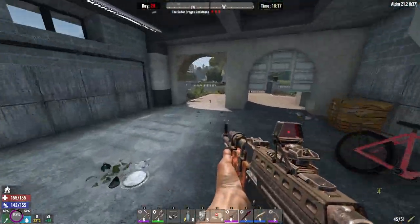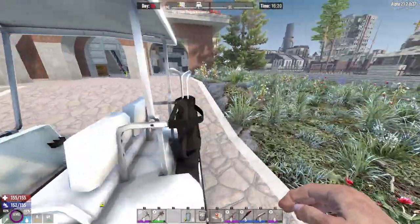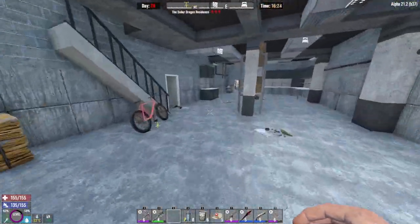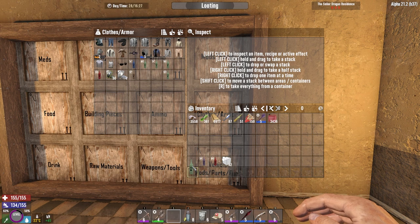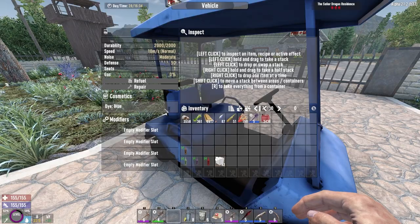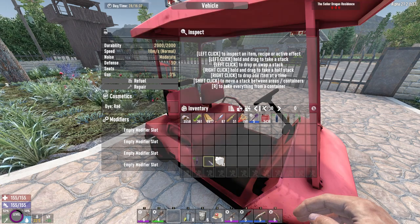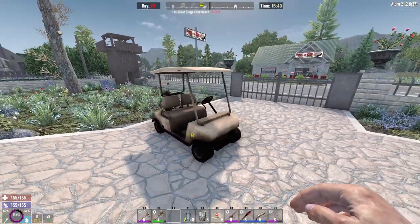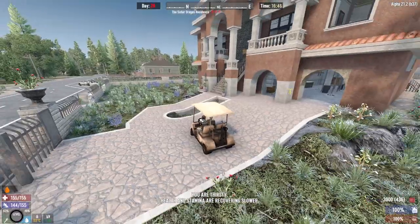The golf cart has been created! Let's put it in my inventory slot and get it placed. Look at this in all its glory — we've upgraded from the trusty old red bike to the golf cart! Should I keep the red theme? I'm trying different colors — blue looks nice but no, brown looks cool — it looks like we picked the parts up from a scrapyard and reassembled them. That's what I'm going with.